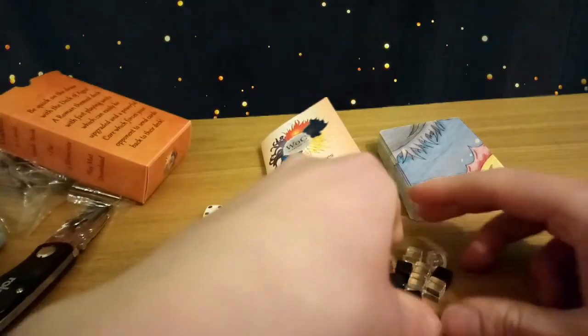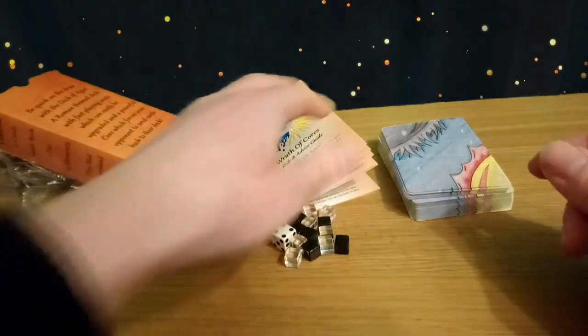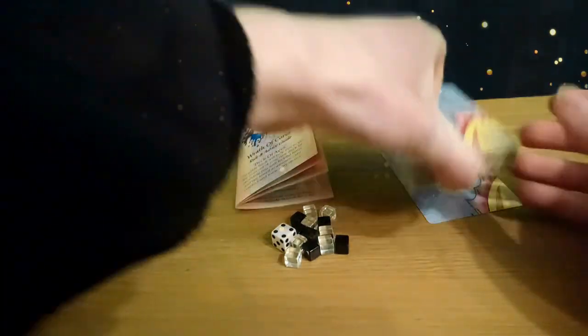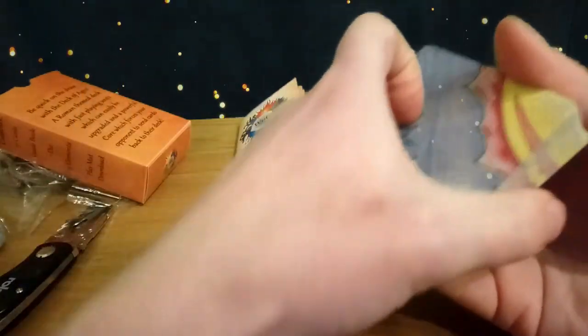We've got a die, we've got all our little elements. Now this is what you want — five minutes in and we're going to be getting through this deck. Here we go.